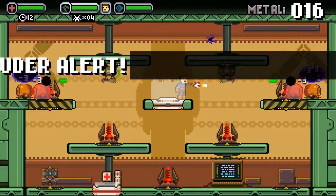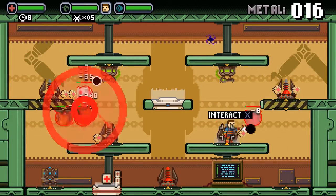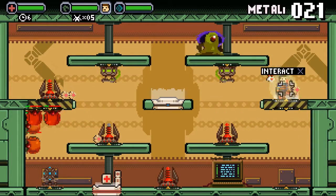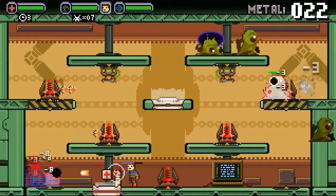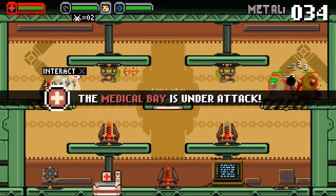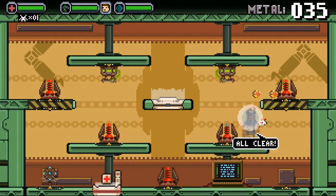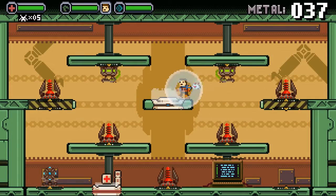Despite doing a great job of making tower defense exciting, Space Jacked is unable to escape some of the genre's more glaring problems. The big problem here is variety, or the lack thereof. You'll only jump between three sections of the ship, and the limited weapon types aren't enough to keep the game from becoming repetitive.